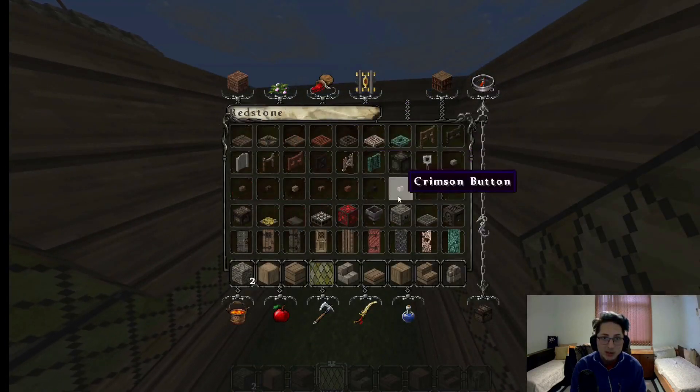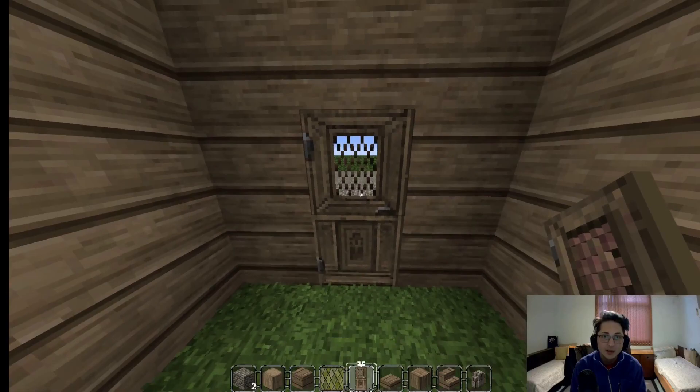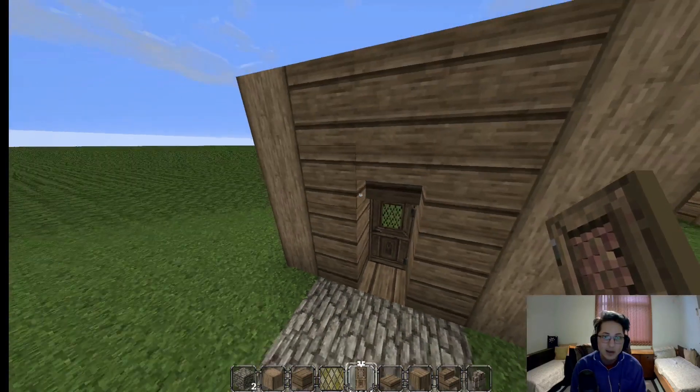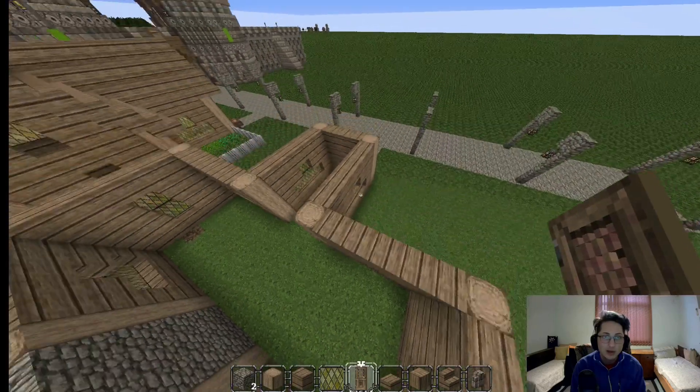For the doorway, you can pick whatever you want. I usually like the birch doors because they look very fancy. You can also add a regular oak door, but I think the birch one — how can you resist it? Look how fancy it looks. I would say this one is going to be the one that I'm using, so we're going to add one here and one over there.